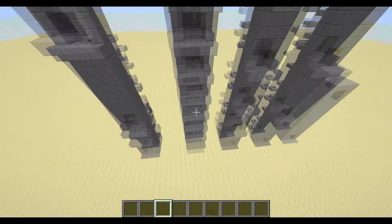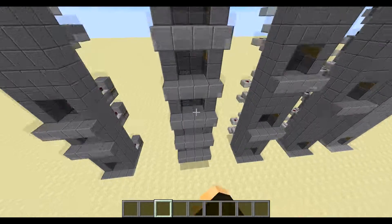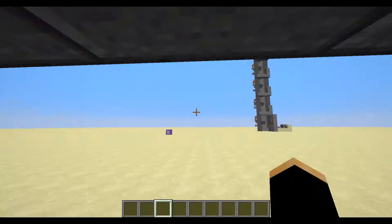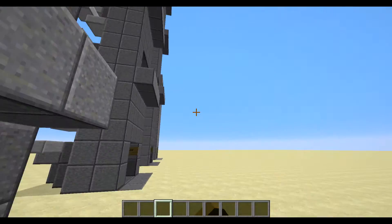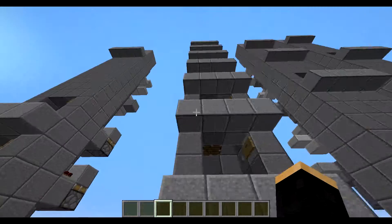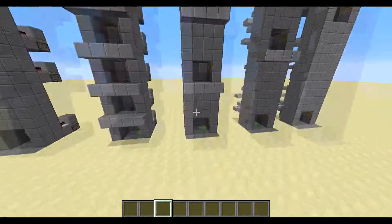There are eight floors on this elevator. This would be really good for mine shafts. If you're going straight down and you want to branch mine, you can just do a 2x2 tunnel here, branch mine off, go up another floor, 2x2 tunnel, branch mine off, so on and so forth. That's what I'm going to be using this one for on my survival world.